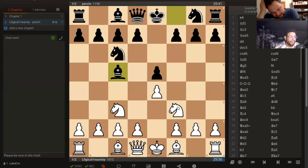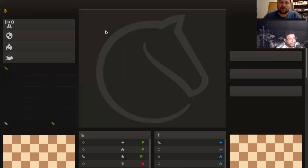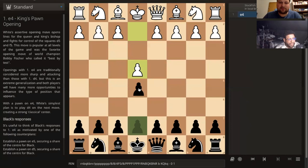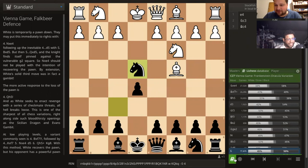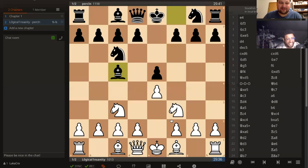I play this variation as black against the Vienna too. Let me show you — when they play Vienna and go here, I play this, and today I learned it's called the Frankenstein-Dracula variation. So I'll call this the Four Knights Frankenstein-Dracula variation. When you're playing this as white it's more common so it probably has some normal name.